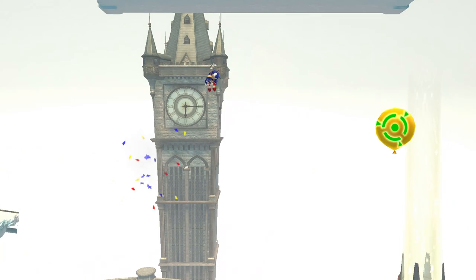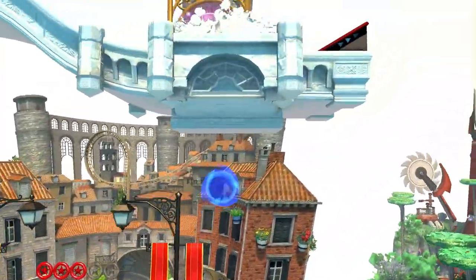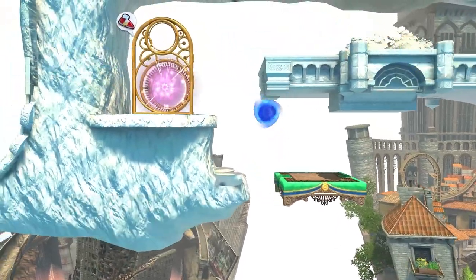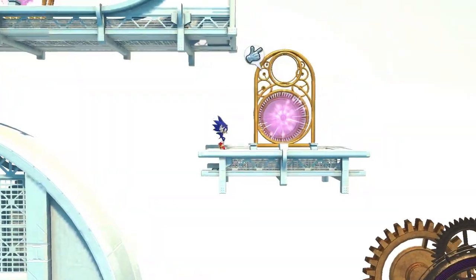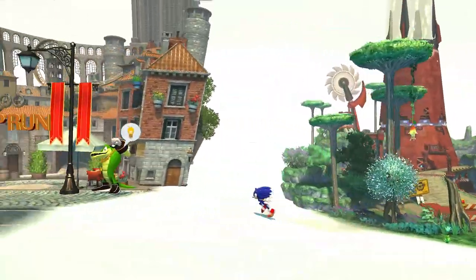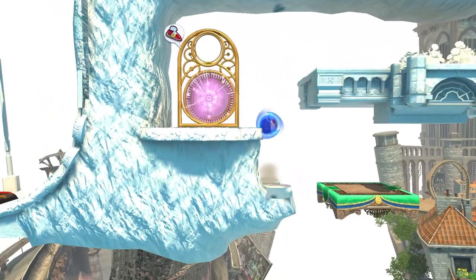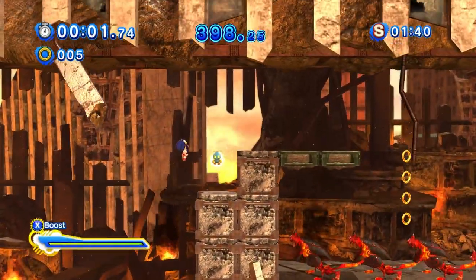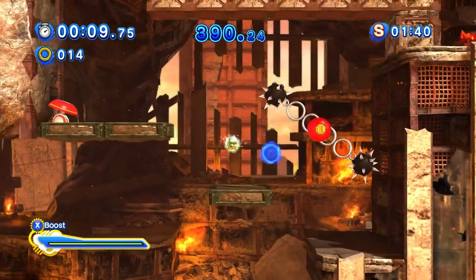Okay, so I did one on Planet Wisp, I did one in Crisis City — let's do one over here. We can't really do... I think Blaze was the only other person in this Rooftop Run area. We need to do another Vector one in Planet Wisp, unless I can find one. I like doing the ones with the NPCs. I can't find another one so I'll just do a random one here on the Rooftop Run.